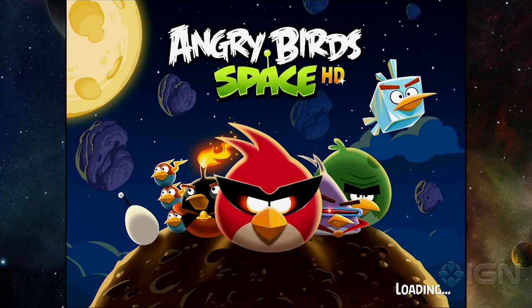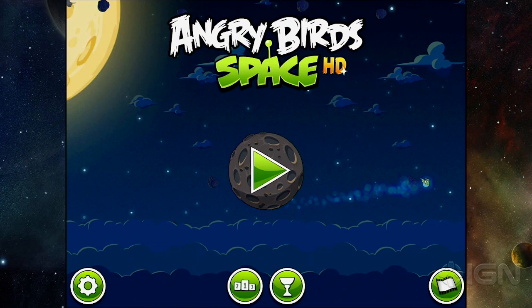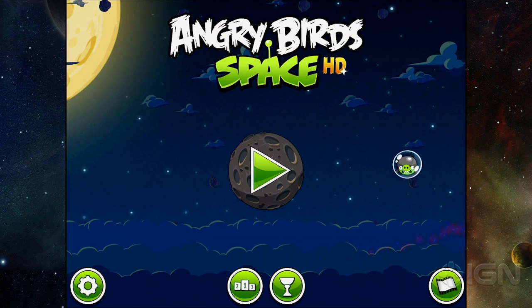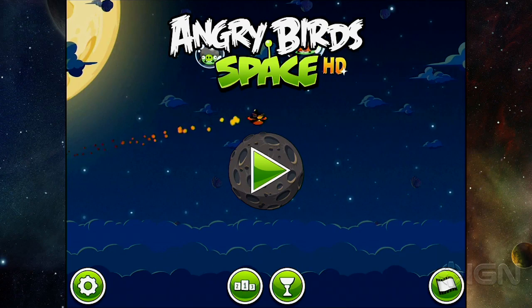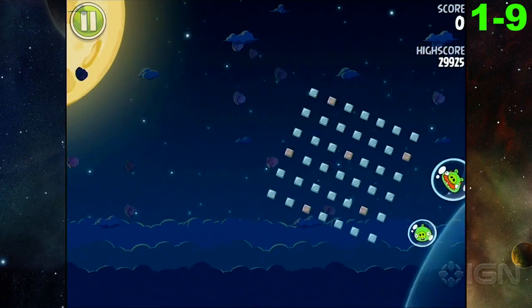What's up, everybody? Destin Laguerre here, and I'm taking you through the Eggsteroid locations in Angry Birds Space. The first one can be located in World 1-9, called Pig Bang. It's located right there in the corner. I already collected it, but it's really easy to get.